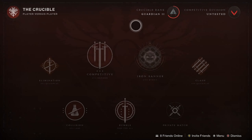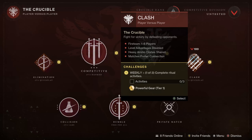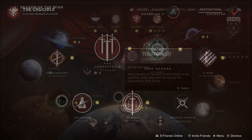Nothing new in Gambit per the usual. And like I mentioned with Crucible, Iron Banner is active, which means no Trials this weekend. For random different modes: 6v6 Quick Play is Clash, Rumble as usual, Collision for the 3v3 Labs as always, and Elimination for 3v3 Quick Play.